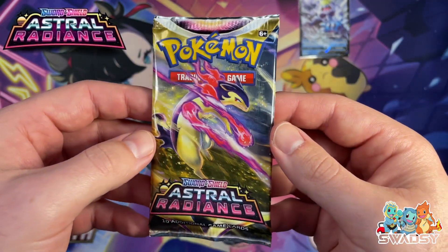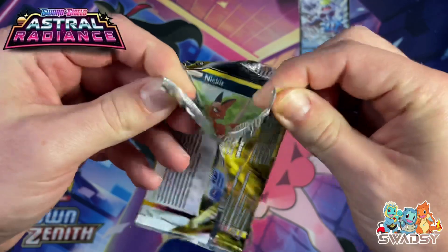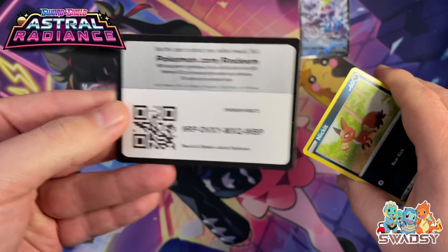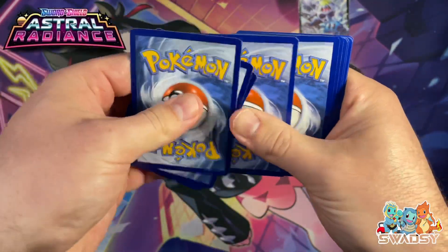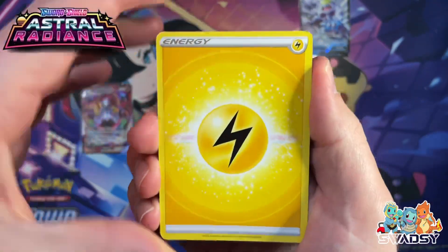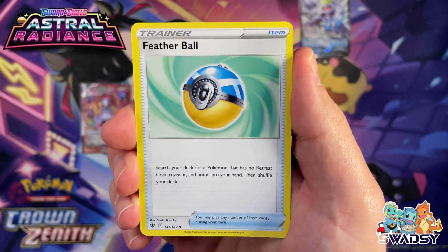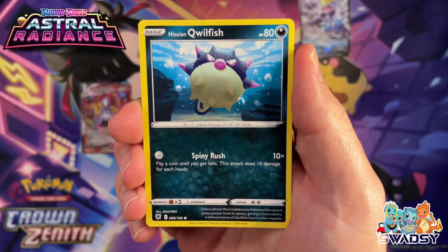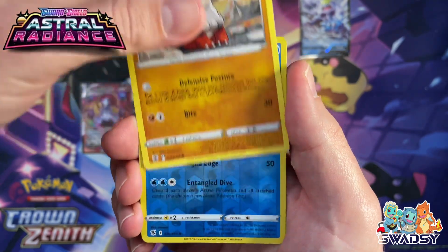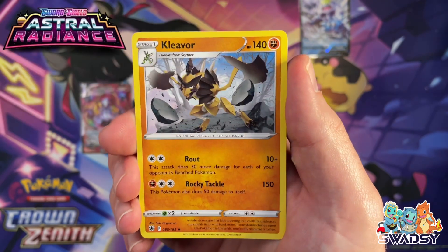Last pack magic — Astral Radiance. Does last pack magic exist? Let's find out. Code card, one two three four, finishing on Psychic: Electric Energy, Temple, Senoa, Ursa Ring, Farewell Bell, Nickit, Quillfish, Sinequil, Hypno, Growleth, Goldduck Reverse Holo, and finishing on a Cleavor Non-Holo Rare.